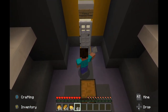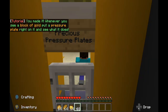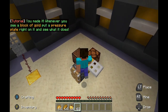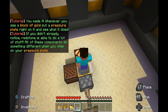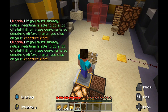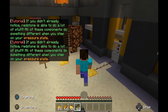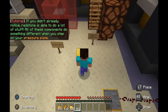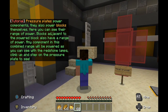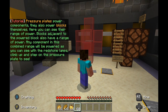Here's the block of gold. Pressure plates power components — they also power blocks themselves. Here you can see their range of power. Blocks adjacent to the powered block also have a range of power. Any component in this combined range will be powered, as you can see with the redstone lamps. Climb up and step on the pressure plate to see.